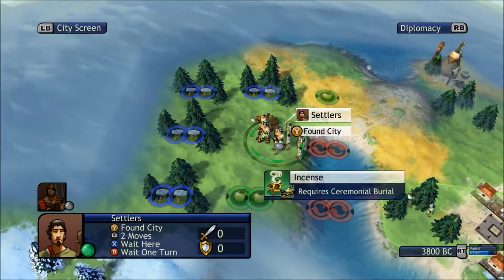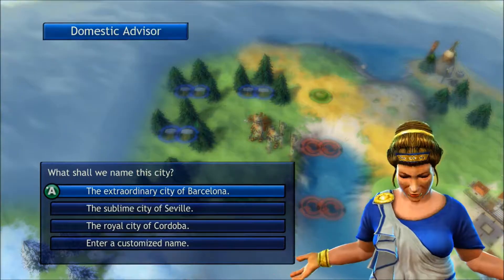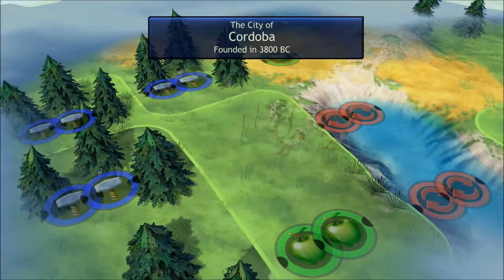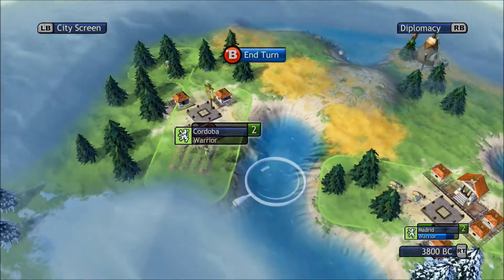I'm gonna place it down here because it looks like a good spot, and I'm gonna call it Cordoba. Alright, so that's my second city, which was quite easily made.